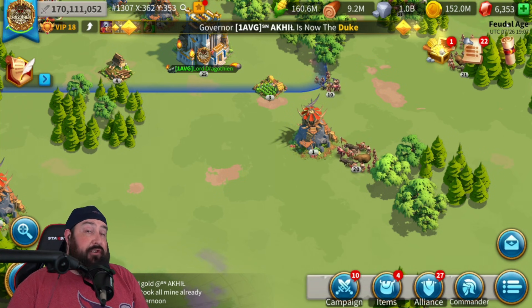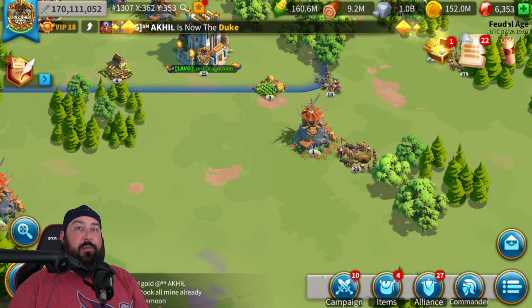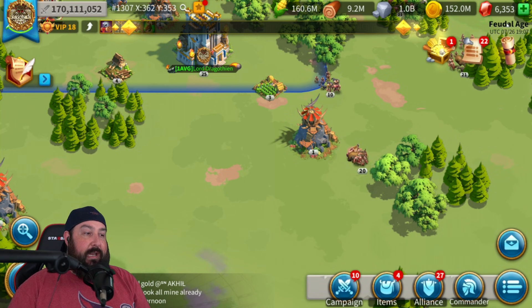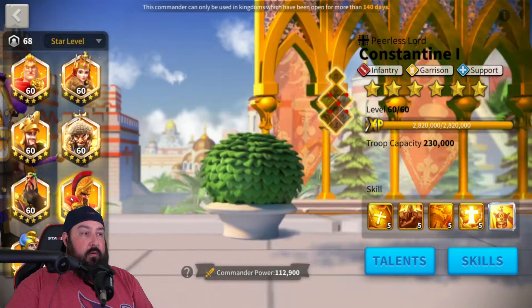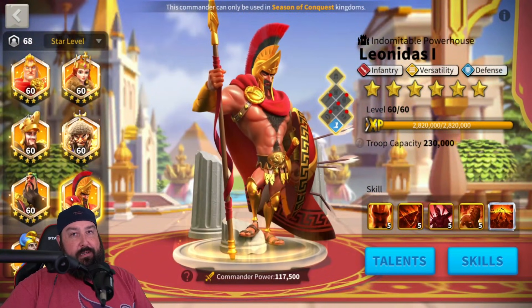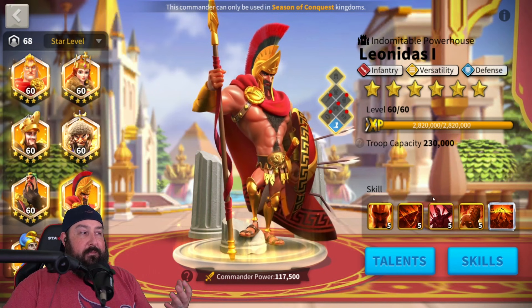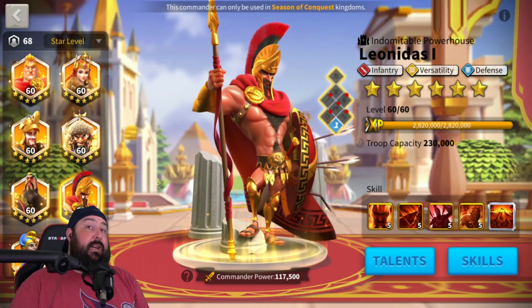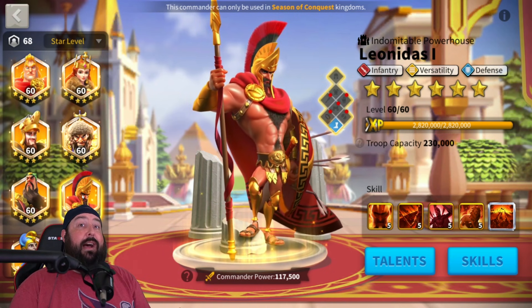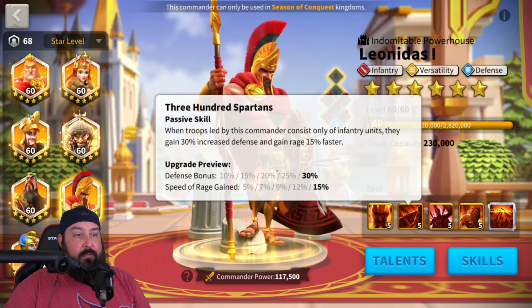Are we really putting Leo with Sheeta to try to get some more rage gain? That doesn't make sense. Leo, in my opinion, is just underpowered. Guan Leo is good because Guan is so good — it's not because Leo is so good. Leo helps Guan survive a little bit longer, but that's really about it. All the benefits that Guan Leo brings is Guan being allowed to do those things because Leo is so tanky on his expertise and provides the extra defense bonuses of 30%.